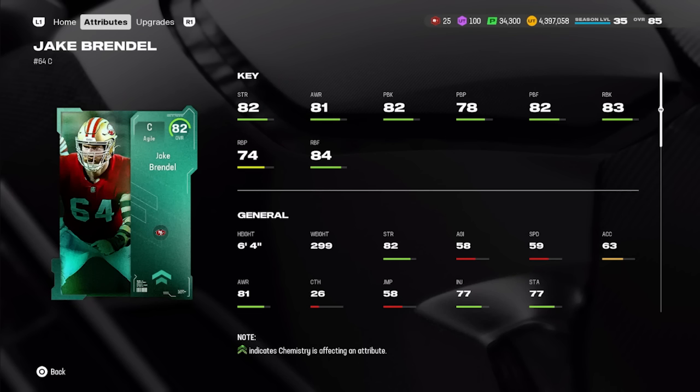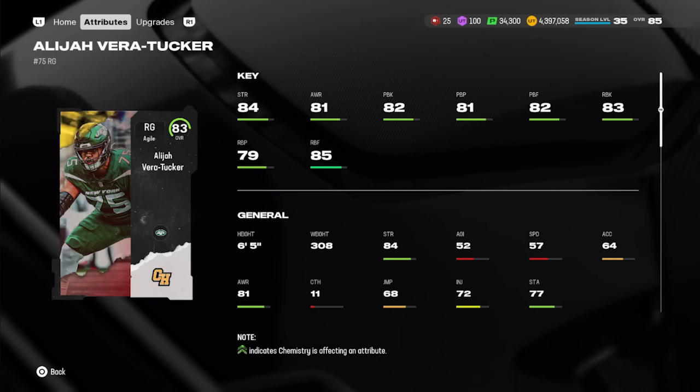At center we have Jake Brendle — six foot four, 299 pounds — a Team Builder card. You can earn an 82 overall Team Builder for free by completing your Team Builder solo challenges, which gives you a fantasy pack to pick one of 32 cards. Brendle has 82 strength, 81 awareness, 82 pass block, and 83 run block. If you purchase him, he averages about 58,000 coins.